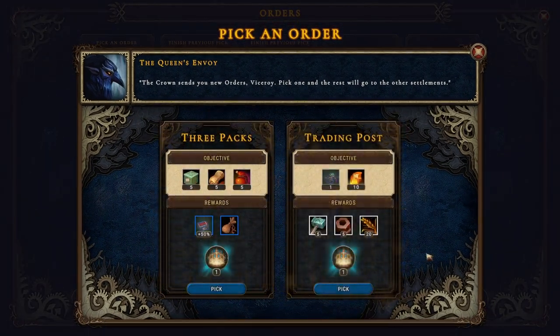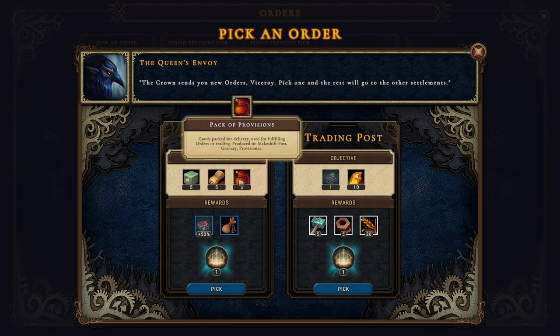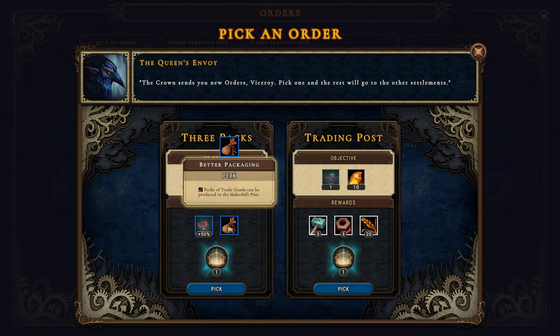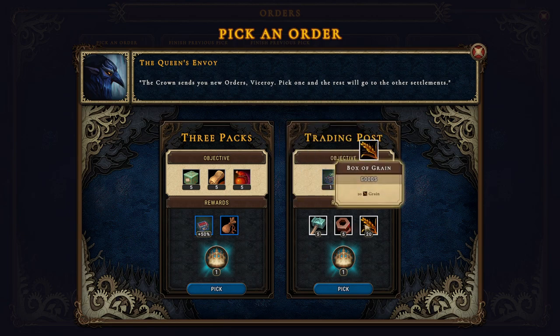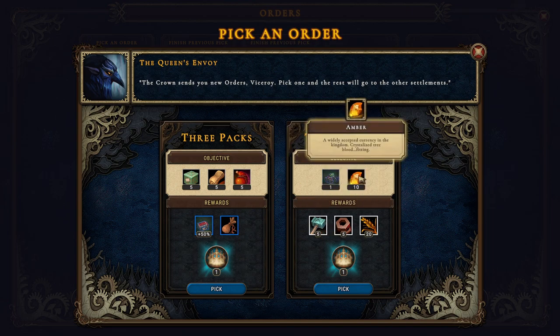Orders - objective: five building materials, five crops, five provisions. We get a workstation upgrade - 50 percent to amount of goods produced in the mixture post, not bad. Better packaging - packs of trade goods can be produced in the mixture post - I like that. The trading post - I like that too. Five simple tools and five parts - we can definitely build the trading post, all we need is some amber.